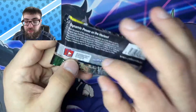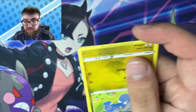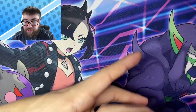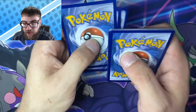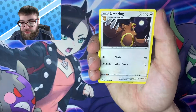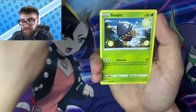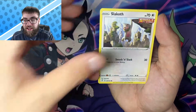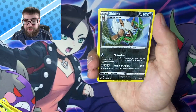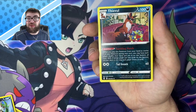Jumping into the next one. After this pack we'll be halfway done with the ETB, and Fusion Strike is still sitting firmly in the lead. We got Metal — Bagon, Slakoth, Lotad, a Reverse Shiftry, and a non-holo Thievul. Come on, let's see if Sylveon can bring the luck — I think she can. I would love to pull that Alternate Art Sylveon VMAX, that is an absolutely gorgeous card.